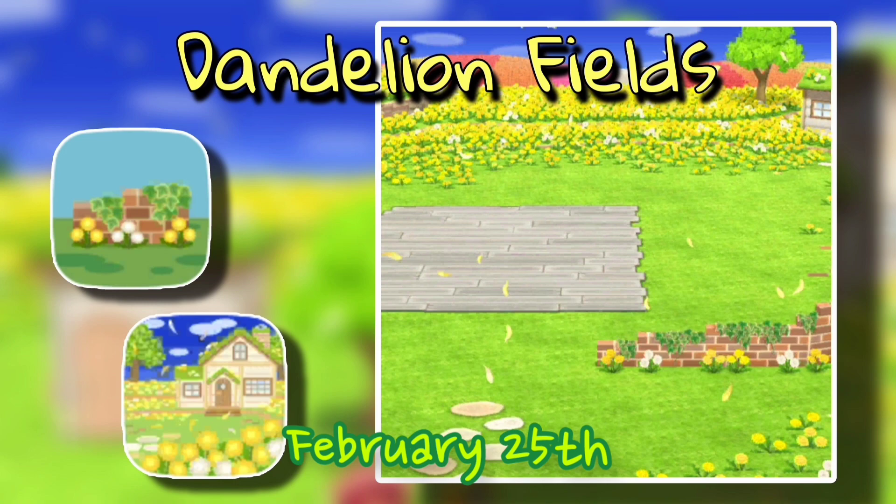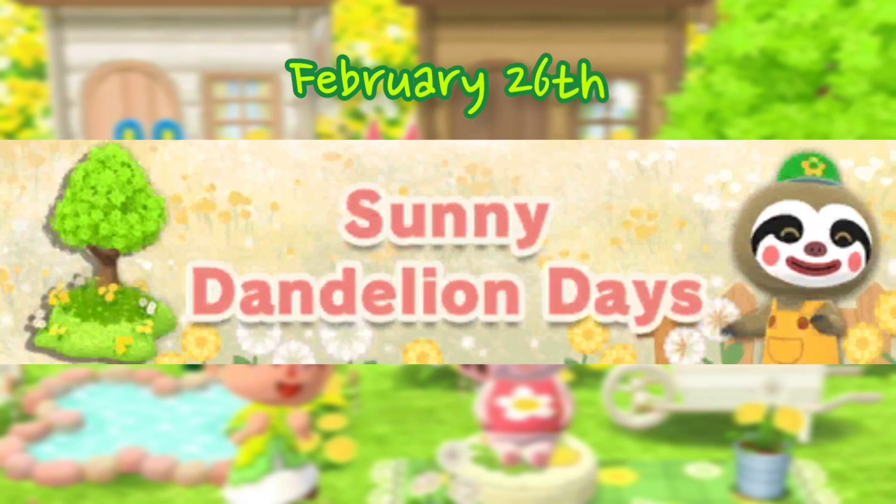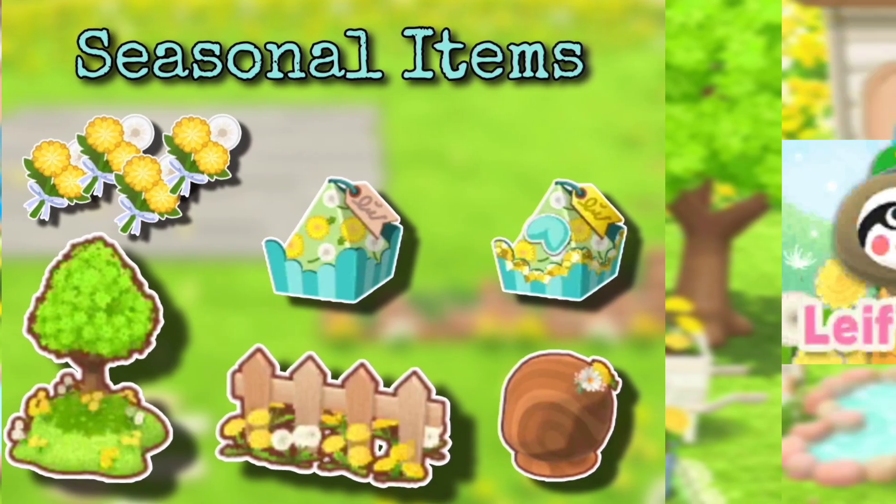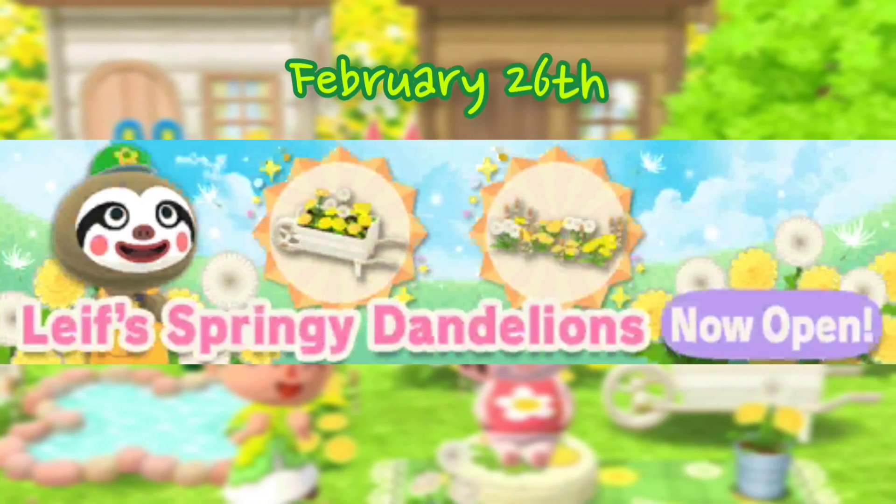On February 26th we are getting Sunny Dandelion Days, which is the new seasonal event. Here are all the seasonal items: the tree, which I love, the fence, and the little hairpin. We are also getting new gifts. I'm most excited about the tree — it looks so beautiful and I think it will match with the terrain.